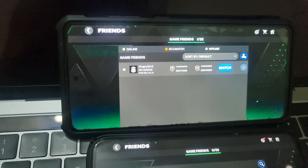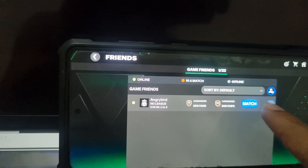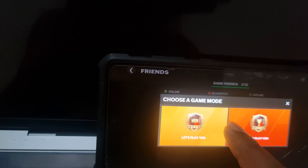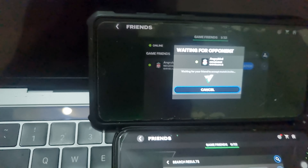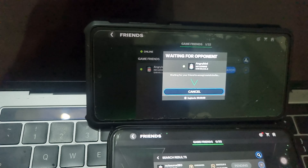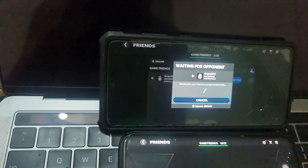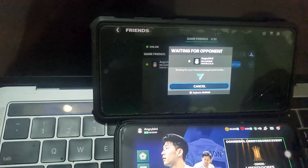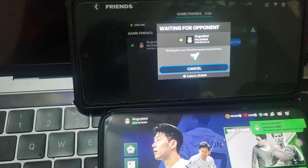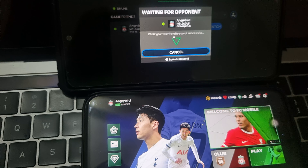If you want to message your friend, just press on message. You will then be able to see the notification from the other side. This is how you can easily add a friend and play or message with your friend.